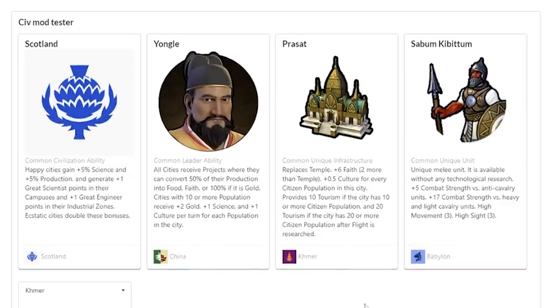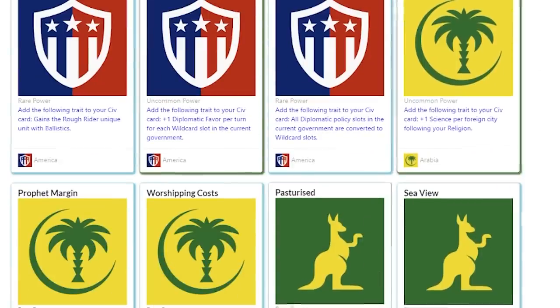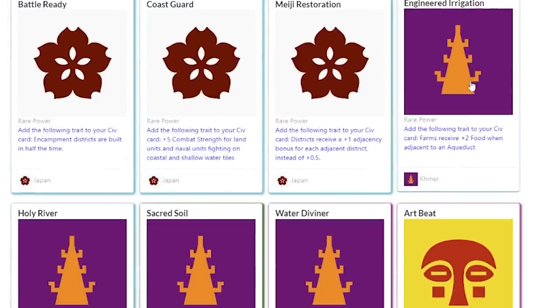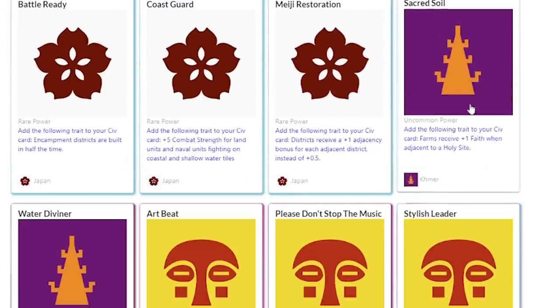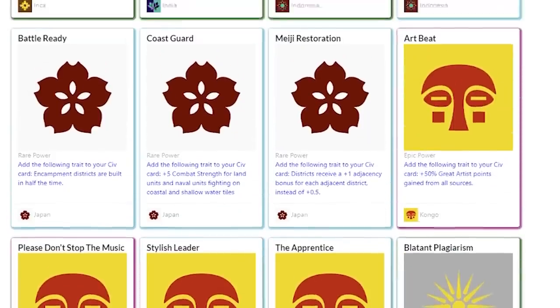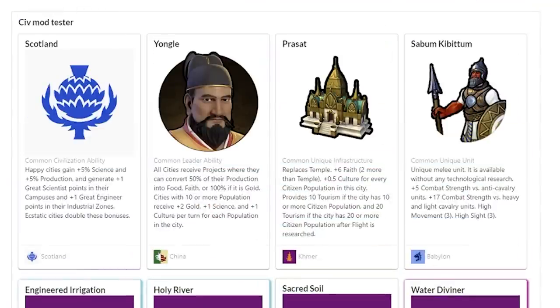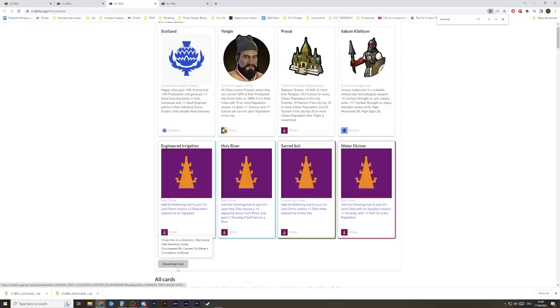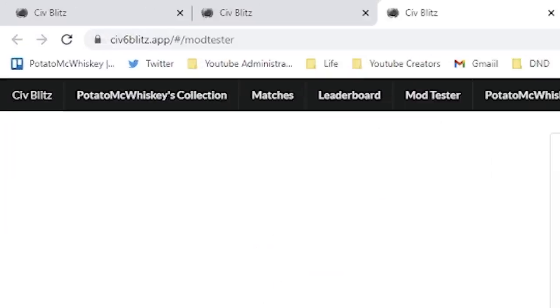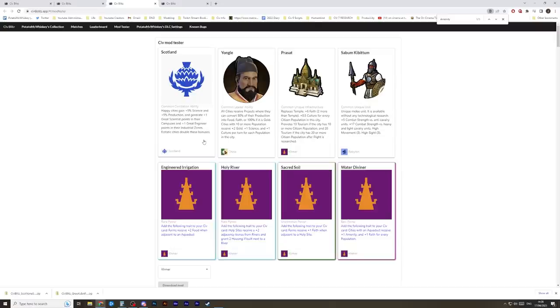There are literally endless combinations and you can supercharge your civs by going down to the powers. Like, if I want to take Khmer abilities — Engineered Irrigation, Holy River, Sacred Soil, Water Diviner — I could just add all those to this civilization and pick and choose, then download it again. Seriously, check out civblitz.app, give the developers some feedback in the comments, and yeah, that's it for me — I love you all very much and I'll see you guys next time, bye bye.